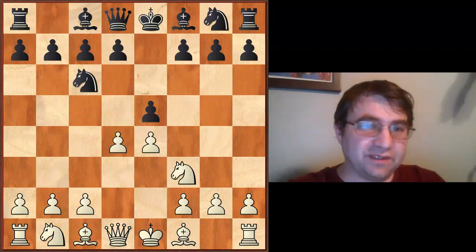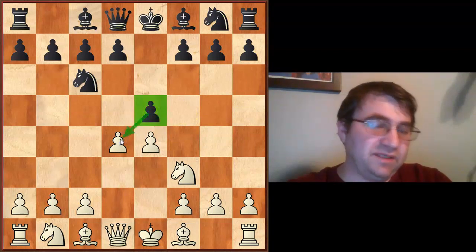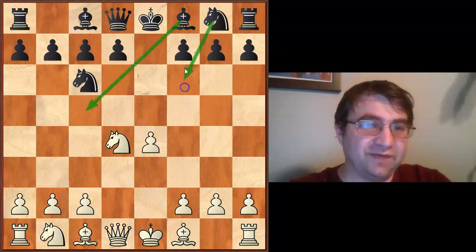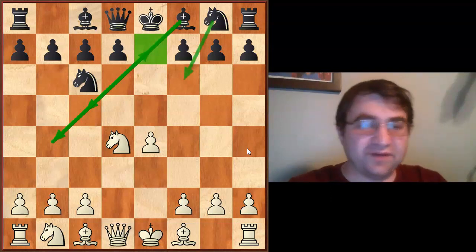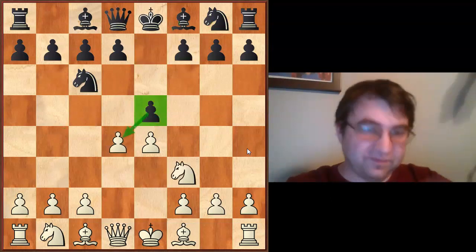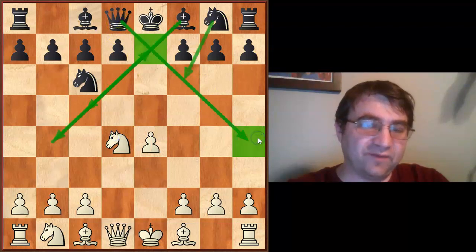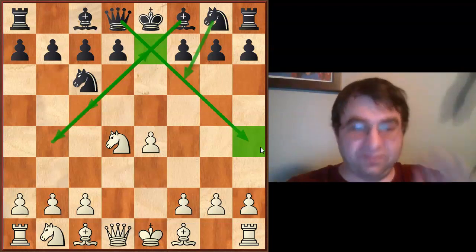If you play d4, the options get cut down even more. Anything other than e takes d4 isn't well respected. After e takes d4, knight takes d4, the main moves in the Scotch are bishop c5, knight f6, and bishop before check followed by the bishop retreat. There's also queen h4 — the old Steinitz variation — which you do have to prep since it wins a pawn by force.